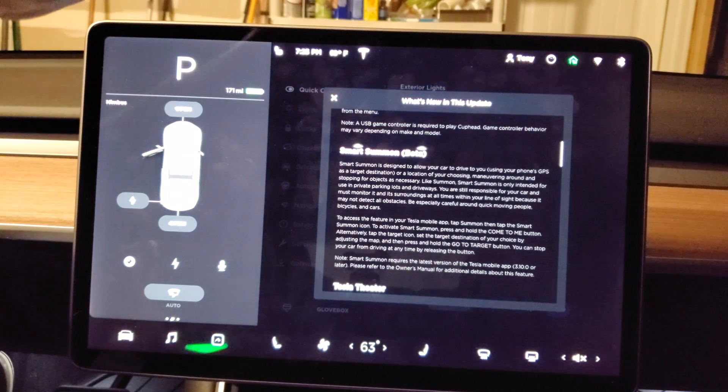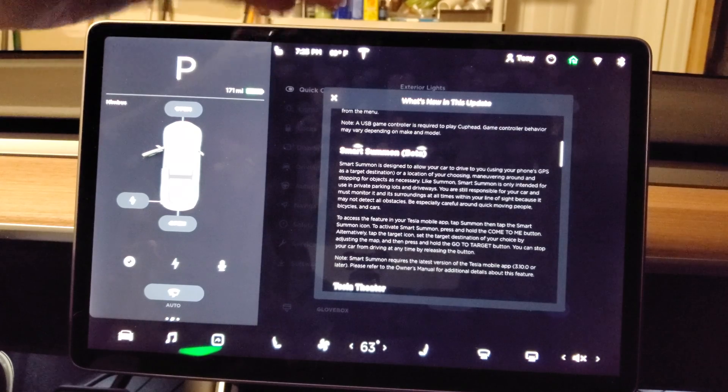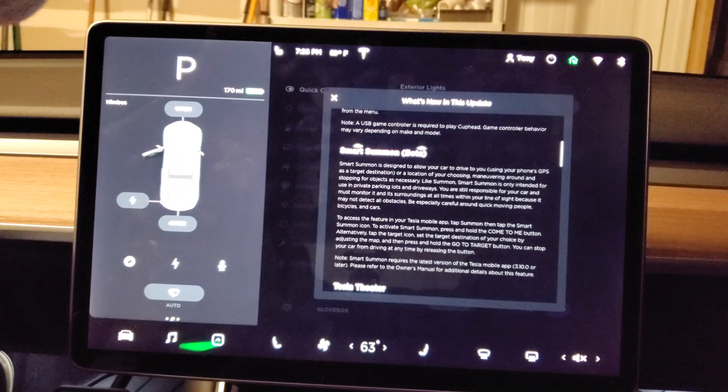Smart summon beta — this is so cool. Smart summon is designed to allow your car to drive to you using your phone's GPS as a target destination, or a location of your choosing, maneuvering around and stopping for objects as necessary. Like summon, smart summon is only intended for use in private parking lots and driveways. You are still responsible for your car and must monitor it and its surroundings at all times within your line of sight, because it may not detect all obstacles. Be especially careful around quick-moving people, bicycles, and cars. To access this feature, go into your Tesla mobile app, tap summon, then tap the smart summon icon.